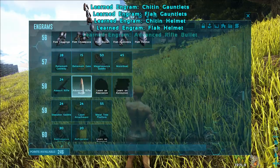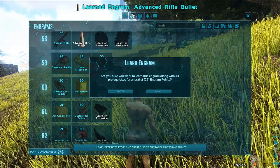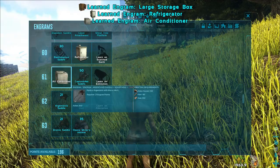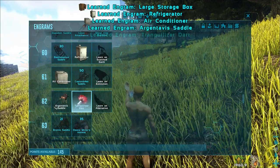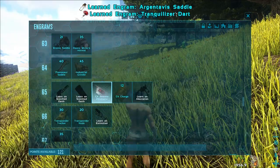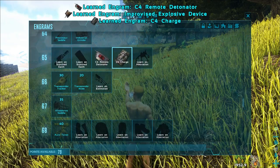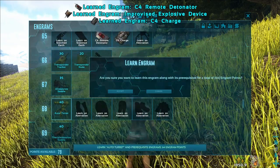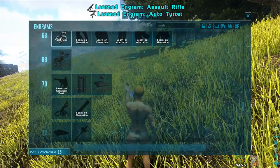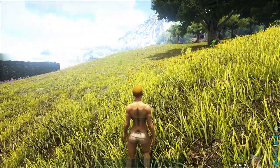Turret ammo. Air conditioner to hatch enemy eggs. Argentavis saddle. Tranquilizer dart. C4 — that's a good one. And auto turret. And if you go to Extinction, you can learn the Managarm saddle too. Well, that's all we need to learn.